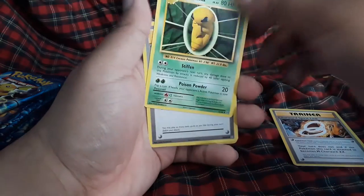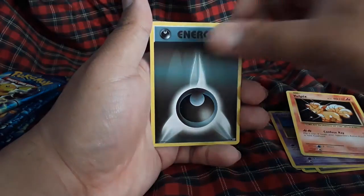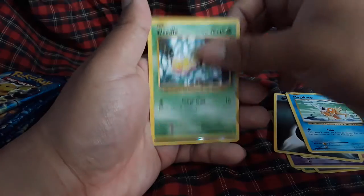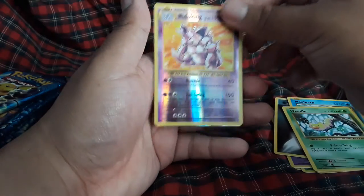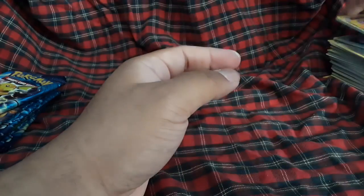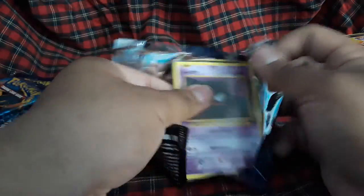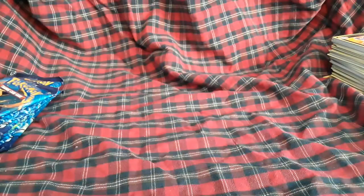Spirit Link, Kakuna — I see something in the back — Full Heal, Nidoran, Vulpix, Darkness energy, Magikarp, Nidoking reverse — yes! And a Slowbro EX! I got a reverse hollow full read — Nidoking! Yes! This one pack just opened really easily too — not even struggling, what the heck?